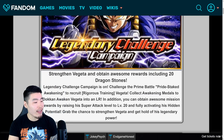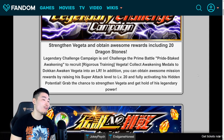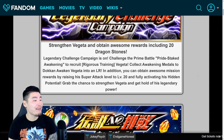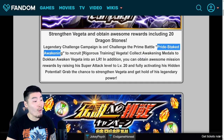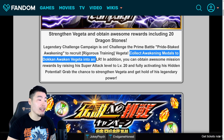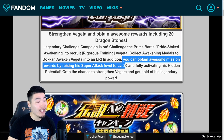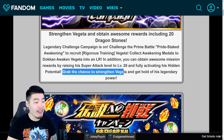So let's start things off with a quick reading of this intro. It says: Strengthen Vegeta and obtain awesome rewards including 20 Dragonstones. Legendary Challenge campaign is on. Challenge the Prime Battle Pride Staked Awakening to recruit Rigorous Training Vegeta. Collect Awakening Medals to token awaken Vegeta into an LR. You can also obtain awesome mission rewards by raising his super attack to level 20 and fully activating his hidden potential.